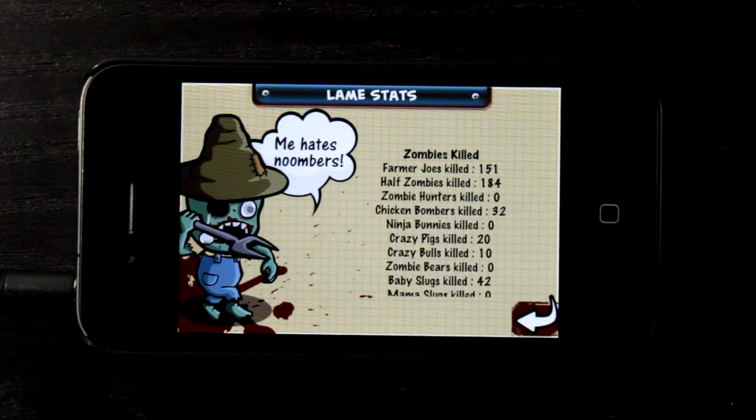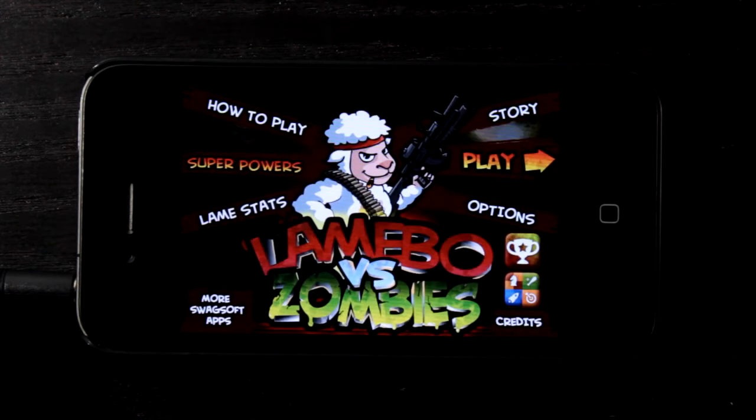We also have our Lame stats, which we can view to see how we're doing overall in the game. This is also Game Center integrated — I'm playing with a preview version so I'm in the sandbox. But you're able to unlock achievements and different things, which allows you to battle against your friends for the most achievements unlocked.